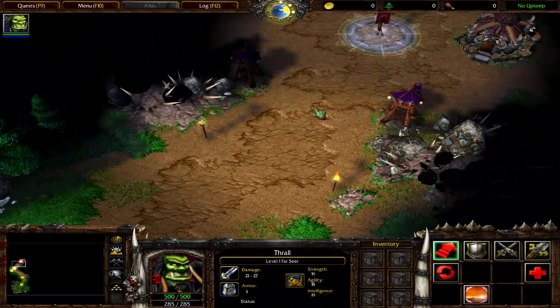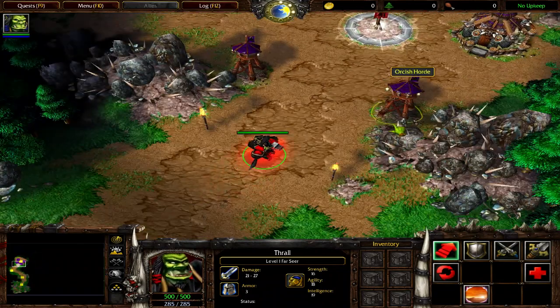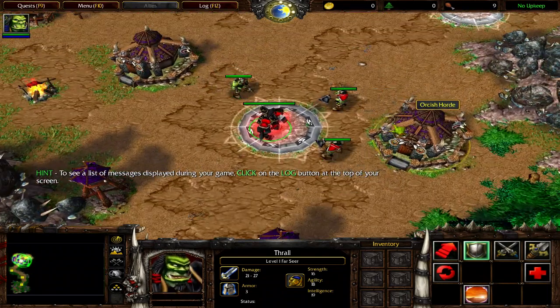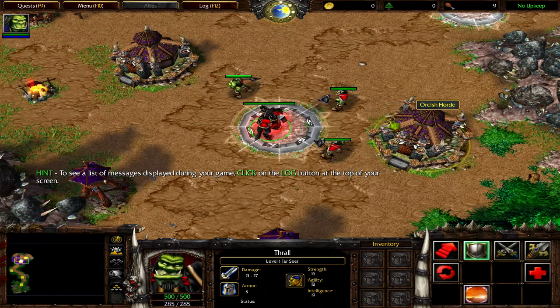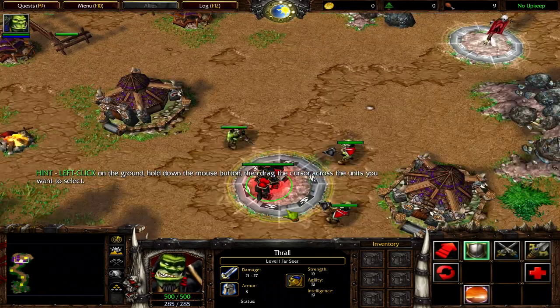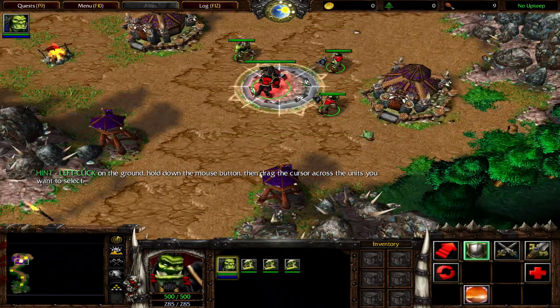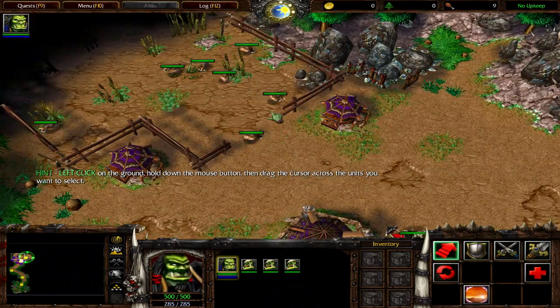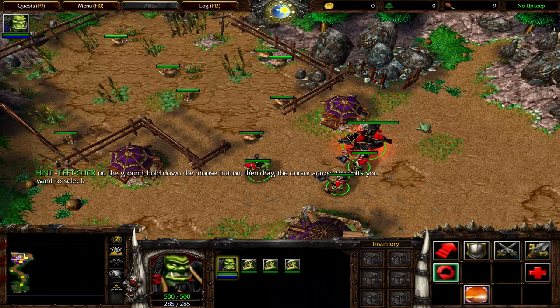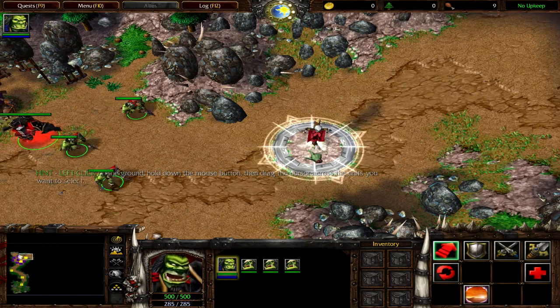Honor. Select Thrall and order him to move to the banner in the middle of the encampment. My warriors, we are yours to command, Warchief. In order to have Thrall and his troops move together, you must first select all of them. Now that your troops are all selected, order them to move to the next banner. For honor. Dabu.